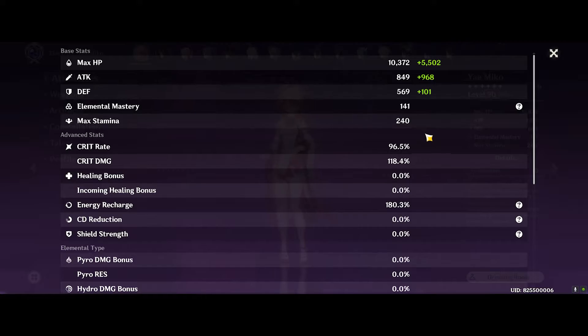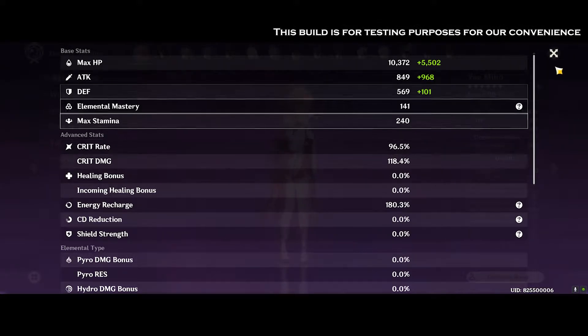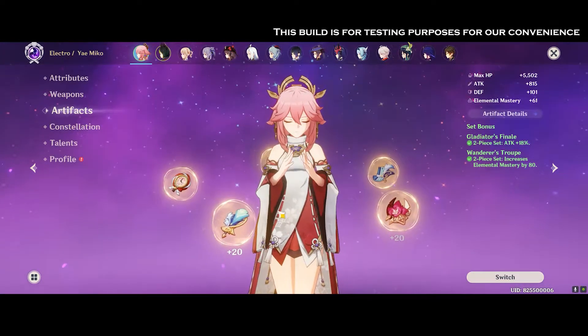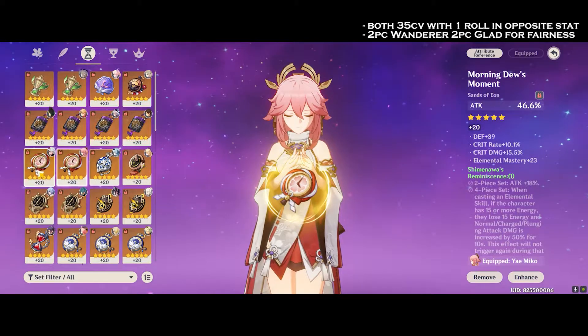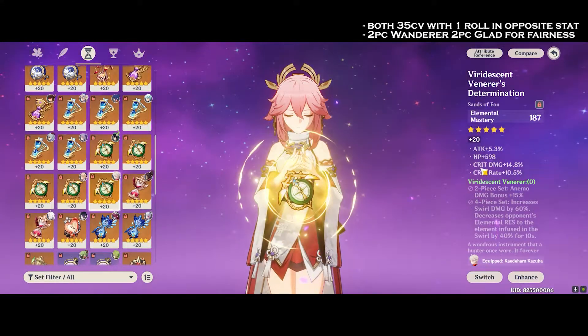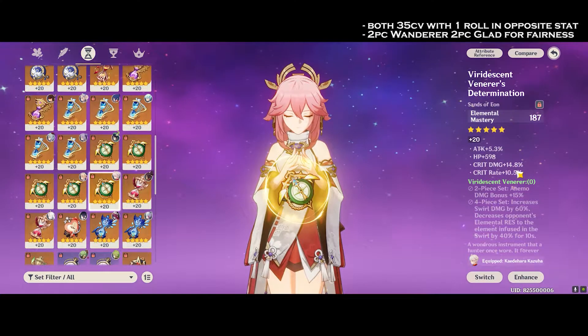I have Yae Miko at 96.5% crit rate, 118 crit damage, and about 141 EM with 1.8k attack — and this is with the Attack Sands right here. So I have a 35 CV Attack Sands with 1 roll in Elemental Mastery. When I switch — which I'll show you the stats later — to this sands right here, it has 1 roll in Attack and also 35 CV.